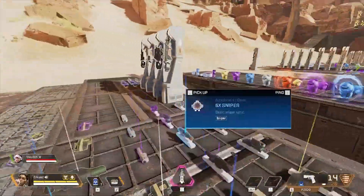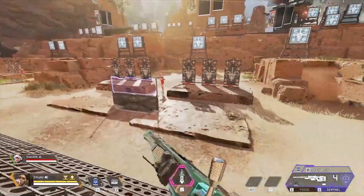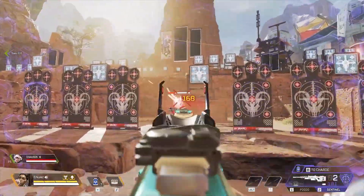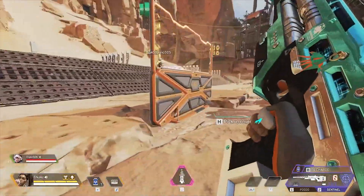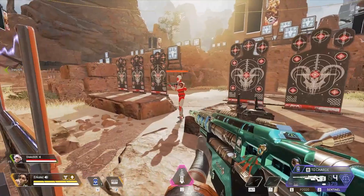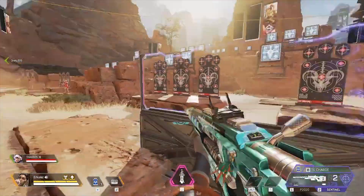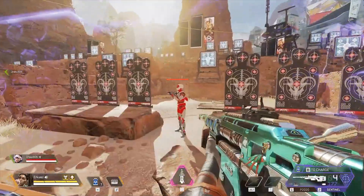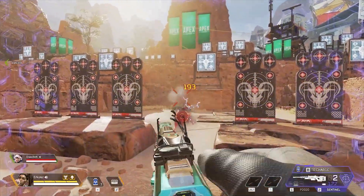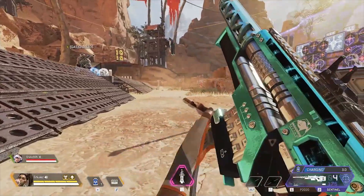Now let's say that you don't have small batteries to amp up — you're just playing the game normally. We check this out: 84 body, 168 on the headshot. Incredible damage. But now you have Vantage as a teammate — 80 body, 161 headshot. Then 96 body, 193 headshot through the Rampart shield.